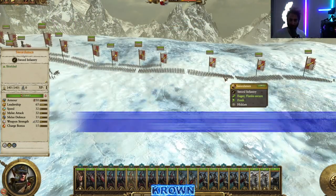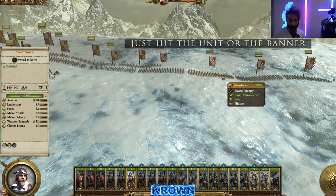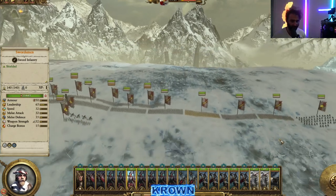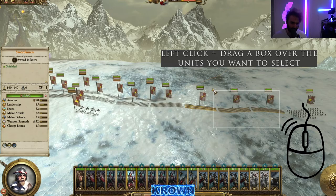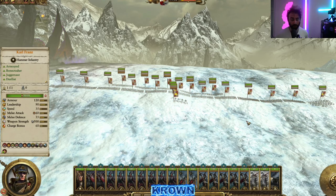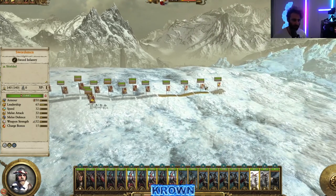Simply put your cursor over whichever unit you want to select and press the left mouse button. You can also hit the banner or their unit card down here. To take it to step two, you can take your left mouse button, hold it down, and drag a box over the units you want to select. You can select as many units as you want — this is a very quick and handy way to do that, especially when you have your whole army going in one direction and you want to peel off a sub-group.